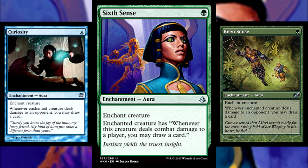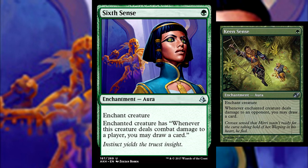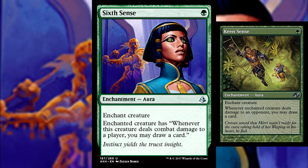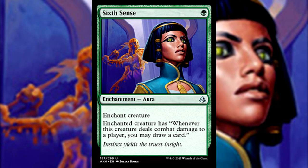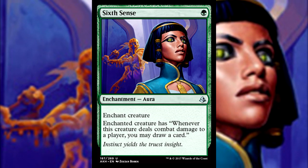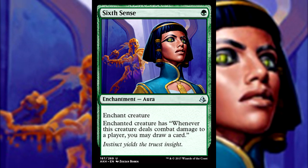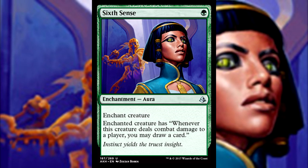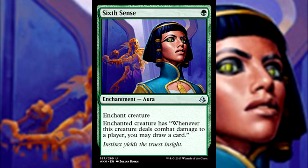This is key because the draw won't trigger off ping effects, but that's not something very common in green anyway. In my opinion it's worse than Keen Sense since it's limited to combat damage, but that doesn't make this card bad. Card draw is still great in limited formats, and this is a cheap way to potentially get a lot of advantage. I always devalue cards a little more when they require other factors to be good — Sixth Sense requires you to have a creature with evasion or that can punch through on its own. But assuming you have that, you'll draw for days.